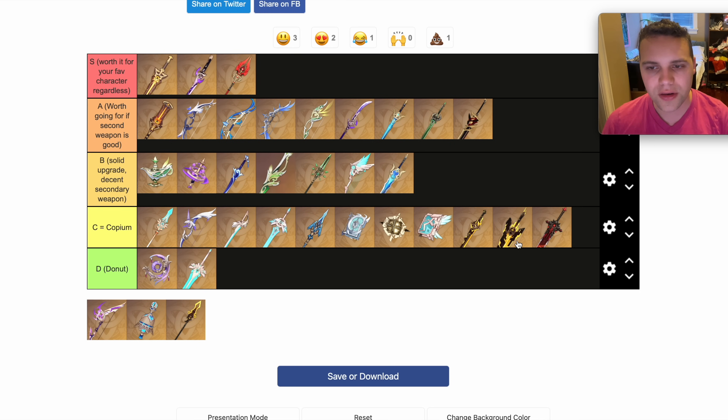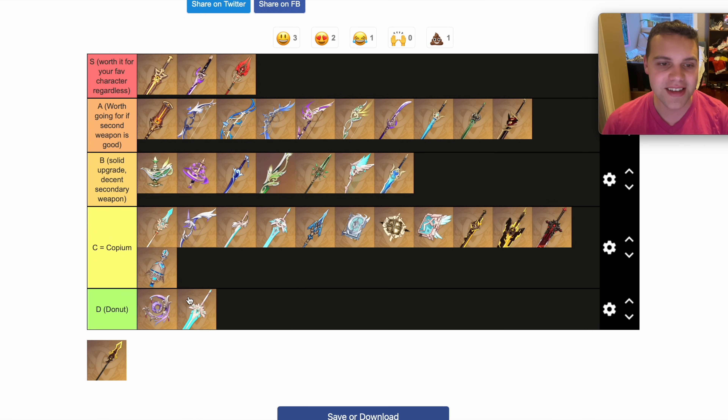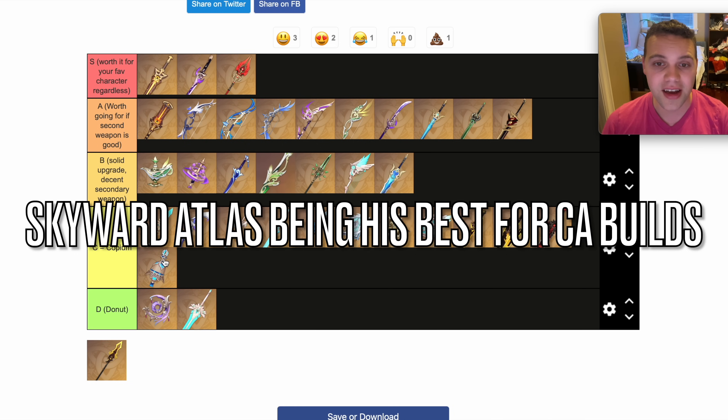Thundering Pulse — another bow that goes into A tier. The Wanderer weapon, unfortunately, is pretty Copium. It's best for his normal attack build, but a lot of times you're going to be using charged attacks and the weapon barely buffs charged attacks at all. Better off using his four-star weapons, unfortunately, a lot of the time.